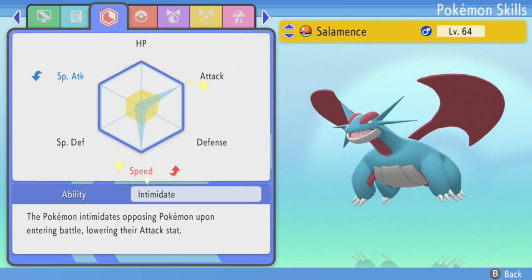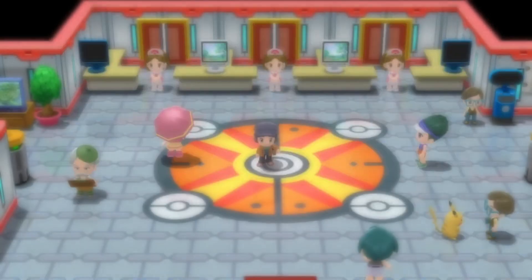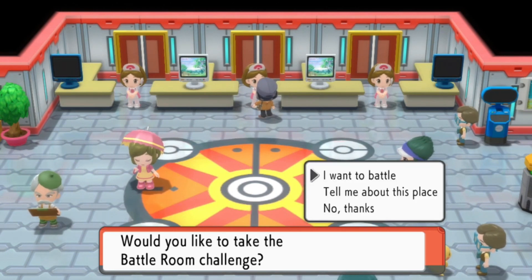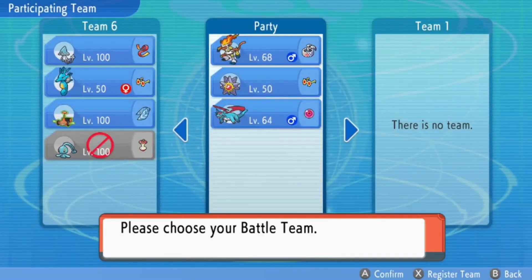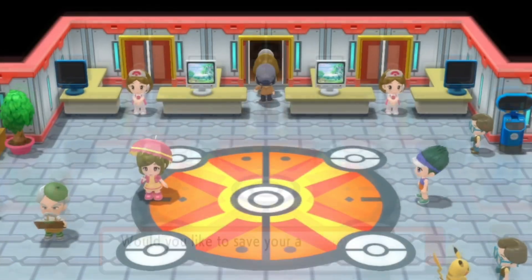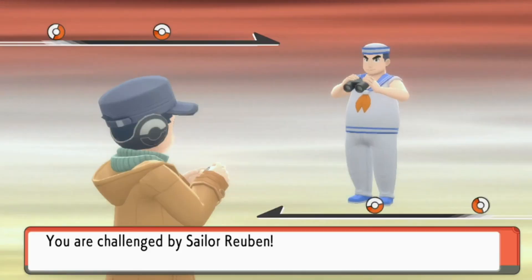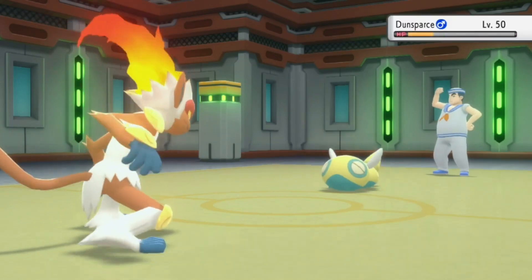Starmie we're doing Special Attack. We're running Choice Specs on Starmie, Choice Band on Infernape, and a Focus Sash on Salamence to avoid any potential one-hit KOs. This is actually the team I used to beat the Tower Tycoon at battle 49, so if you're looking for a decent team to unlock Master, this is a pretty decent one in my experience.